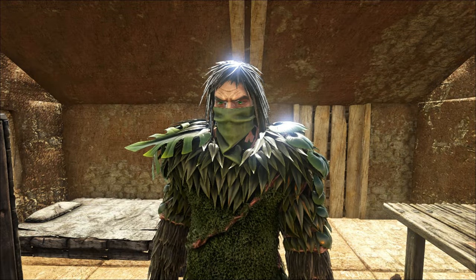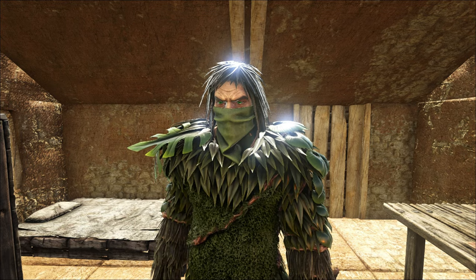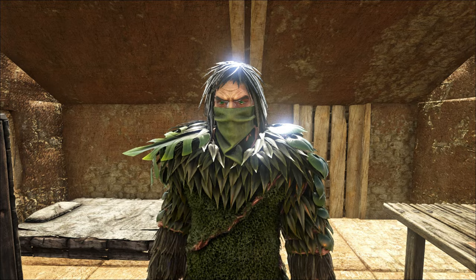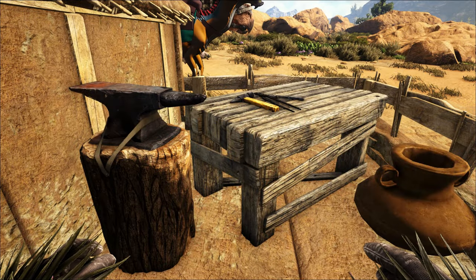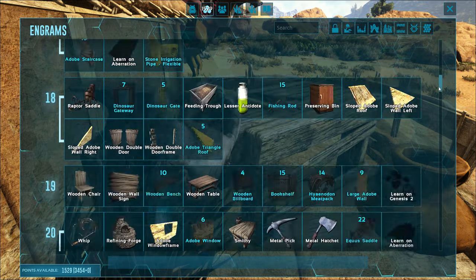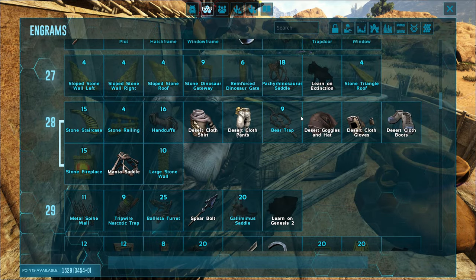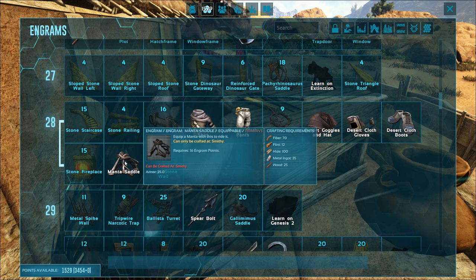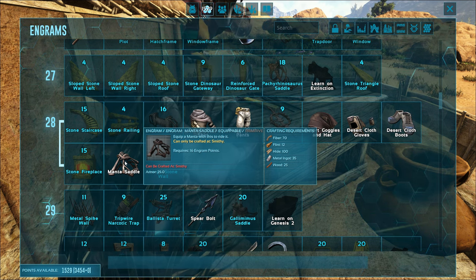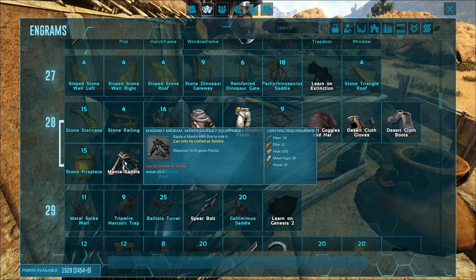The first thing we're going to need is the ghillie suit. This is going to keep us undetected by the mantis as we approach it, so it doesn't rip our faces off. First things first, we need the mantis saddle, which can be unlocked at level 28. It's got quite a few things you're going to need, but I'm sure we can gather that pretty easily.